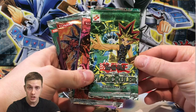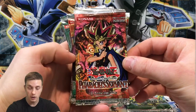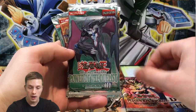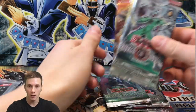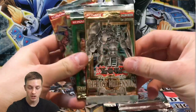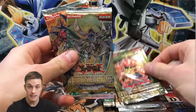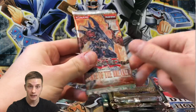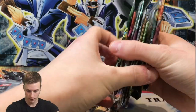Today we'll be opening a Magic Ruler unlimited pack, a Pharaoh's Servant unlimited pack, Power of the Duelist first edition and unlimited edition, a first edition Enemy of Justice, first edition Lost Millennium, a Euro pack Rise of Destiny, Cyber Dark Impact, and Force of the Breaker.